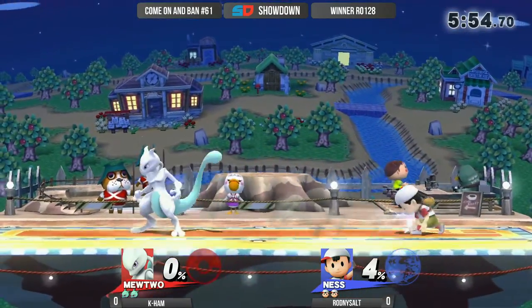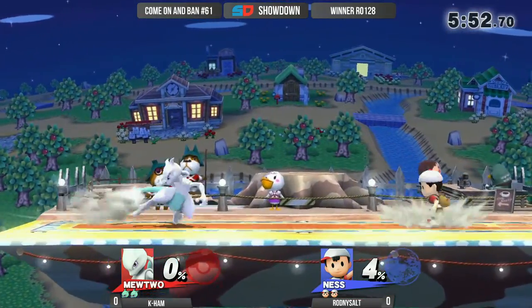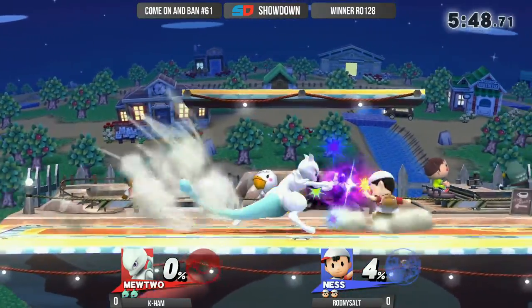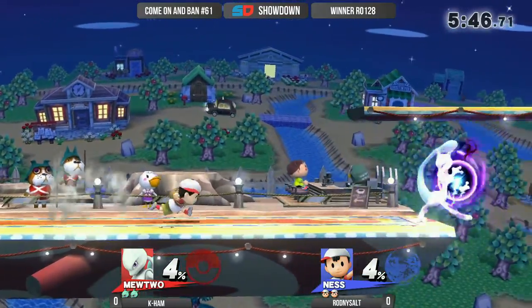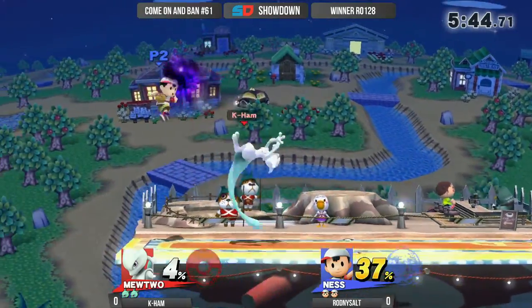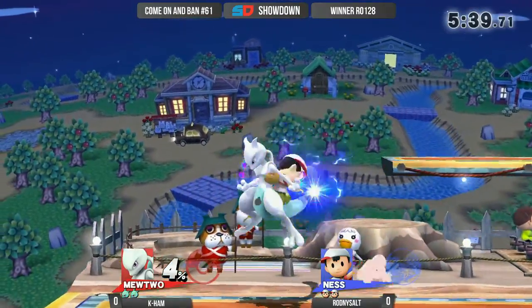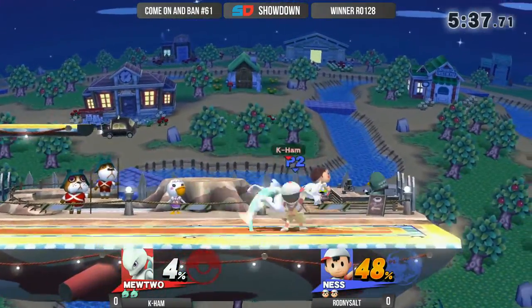Rodney Salt playing Ness, decided to see how this ends up panning out. It's somewhat difficult for Mewtwo in this matchup because he has to deal with the fact that Shadow Ball can be absorbed. So you have to have opportunities where it's much more likely that Ness is on offense and not just prepared for that Shadow Ball to be coming out.